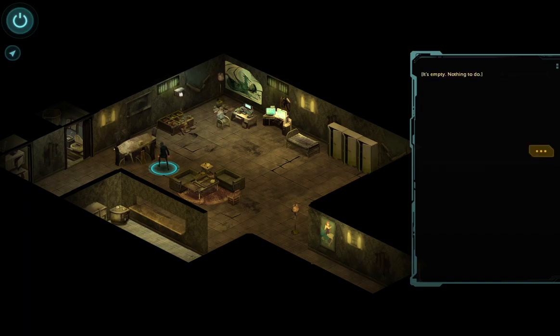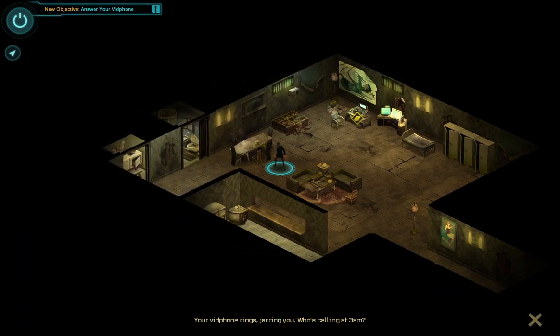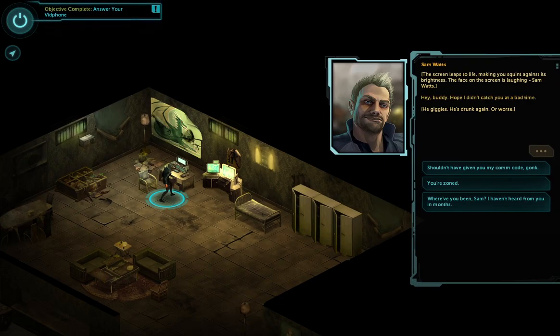Your personal calendar — it's empty. Nothing to do. Put down notebook. Answering phone. Samlots — the screen leaps to life, making you squint against the brightness. The face on the screen is laughing. Samlots. "Hey buddy, I didn't catch you at a bad time." He's drunk again. Or worse.